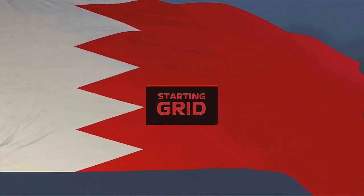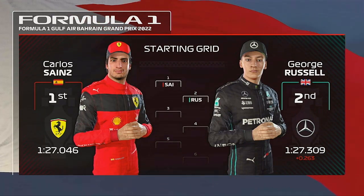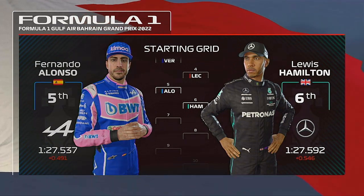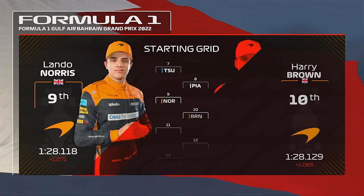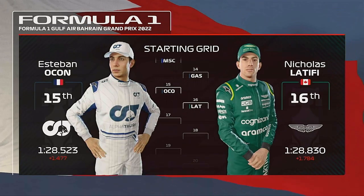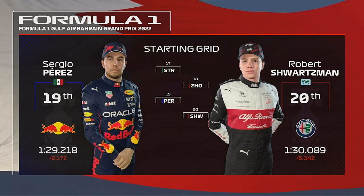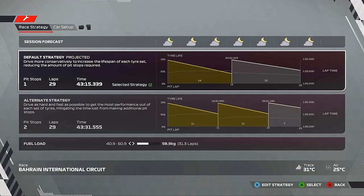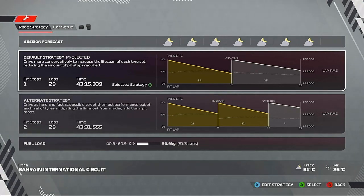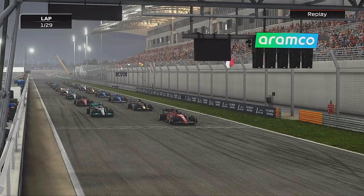Off the back of that qualifying session, it's time to see how our starting grid looks for today's race. It's Carlos Sainz in pole position, starting next to him is George Russell. There's a poor qualifying by Perez, starting at the back, his teammate towards the front. We're going to be doing a one-stop, starting on the mediums, going on to the hards towards the end — a straightforward stop. Let's see what we can do in this McLaren for the very first time this season.